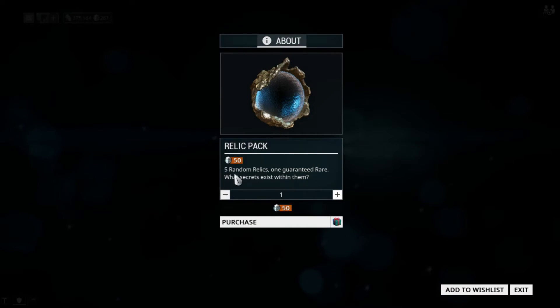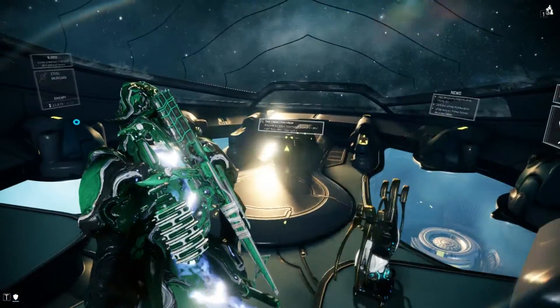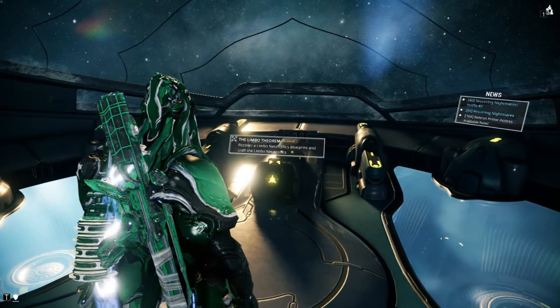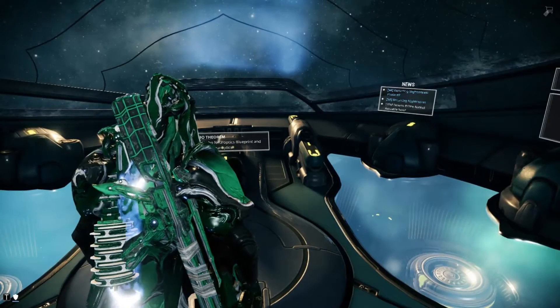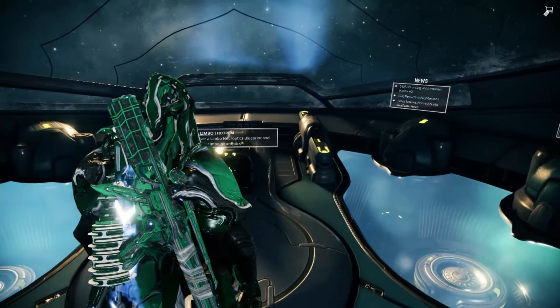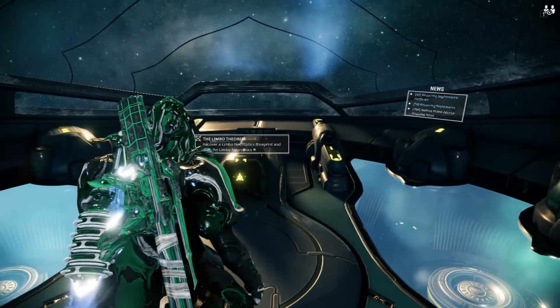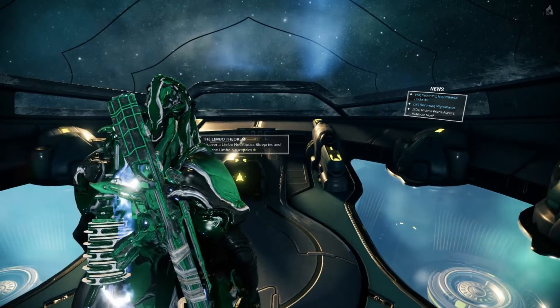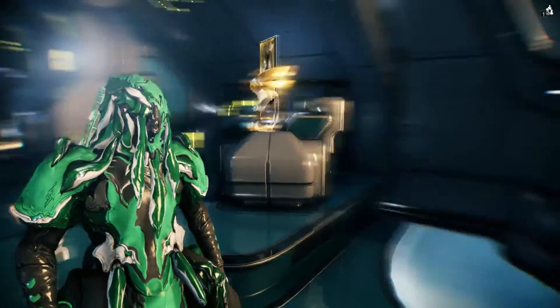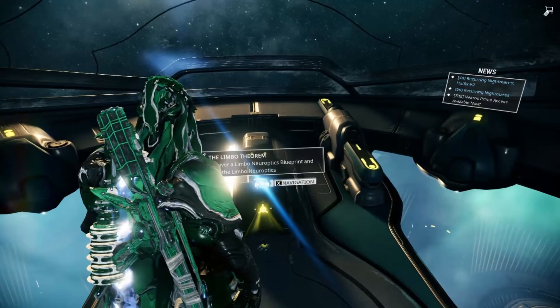The fourth way to get relics is through your daily login reward. Every day when you log in and get your one free item, you can sometimes receive relics through that. I'd say the most effective overall way is definitely through the excavation missions, but any of these other methods work too.